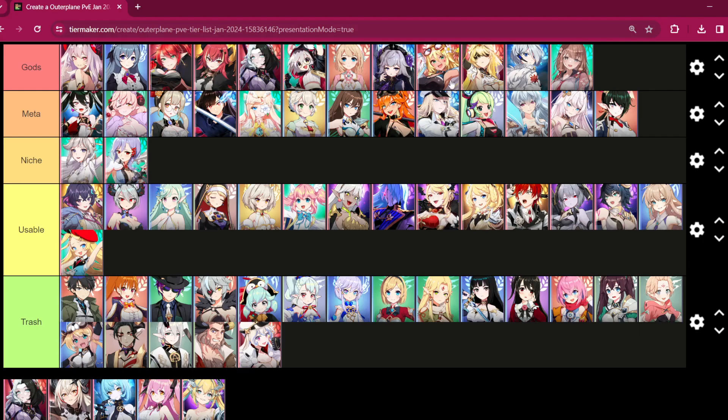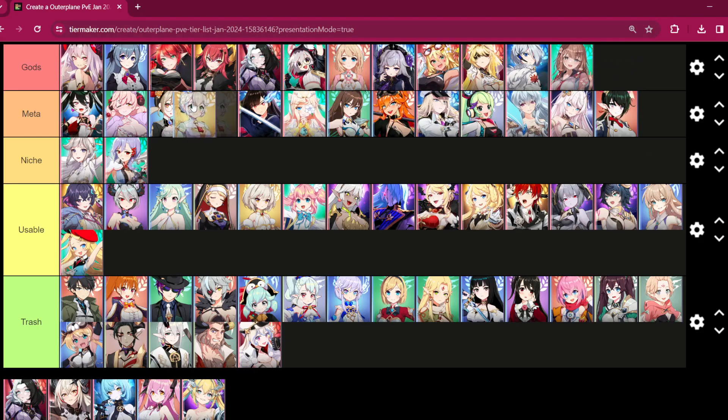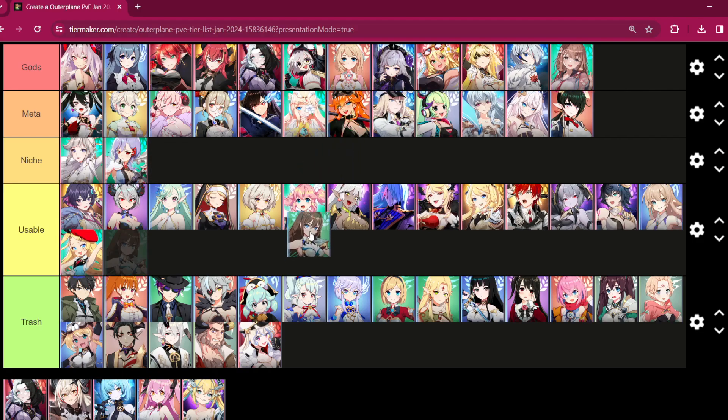Fainan has been power crept by Astae. If there were no Astae I'd put Fainan in meta, but the same way Dolly was power crept by Eternal and Tamara, Fainan has received the same fate with Astae. She's a strong healer if you don't have Astae, but if you have Astae there's just no need.